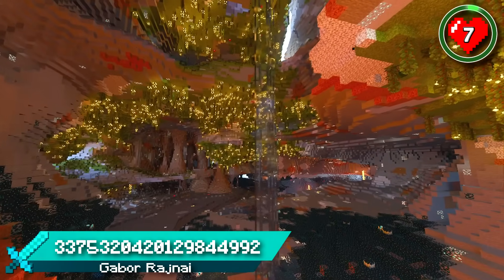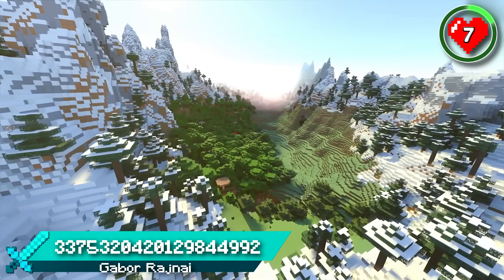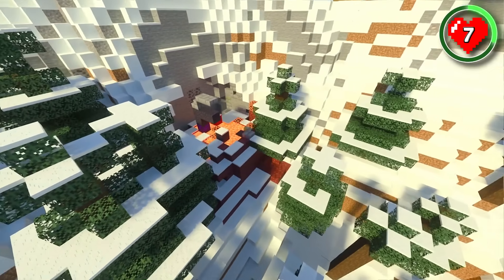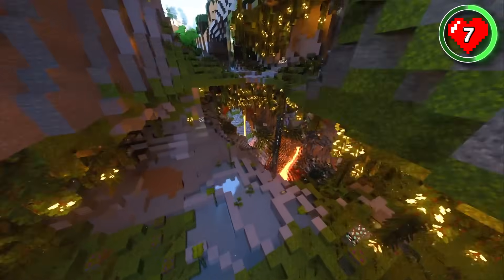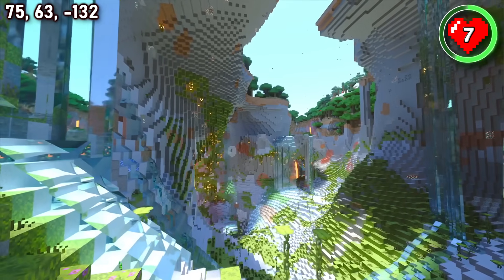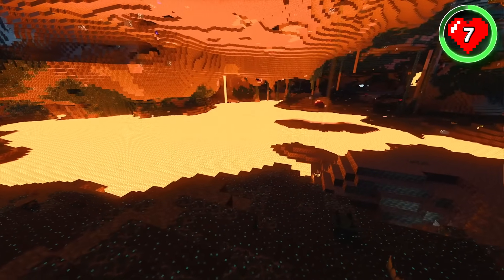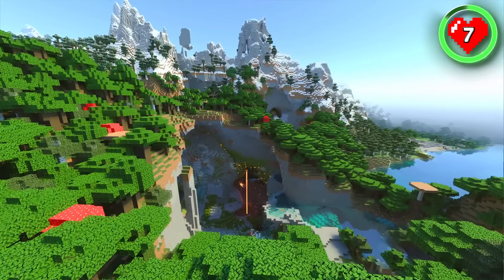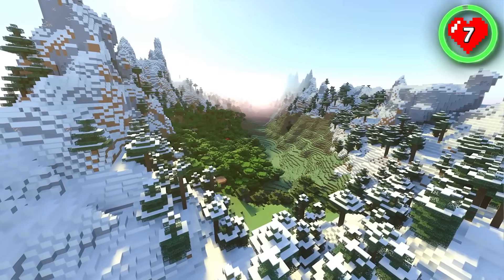But that's nothing compared to the caves you can find at spawn in this next seed. This world starts your journey in a beautiful meadow mountain valley with a village, an outpost and a ruined portal. Head through the caves at the start of the valley and you won't believe the terrain you're able to find — huge lush caves exposed to the surface, huge spacious caverns that would be perfect for an underground base, giant lava lakes down in the deep dark, and so much more to explore. With so much potential both above and below ground, you'll struggle to find a better spawn than this.